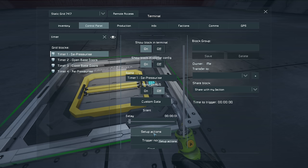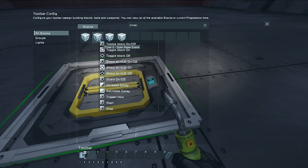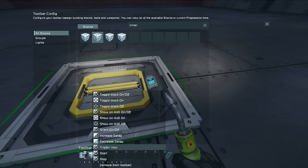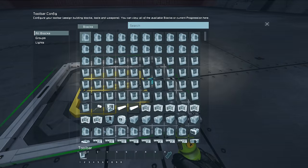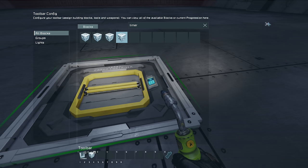There is one more thing we need to do. On the first timer, go to setup actions, find our timers, and set timer two to start — not trigger now, because that would just ignore the time limit and trigger it straight away, causing it to try to depressurize and open the door simultaneously which would fail. Then on timer three 'close base doors,' go to setup actions, find timer four 'repressurize,' and set that to start as well. So it's going to close the doors and then start timer four which repressurizes.